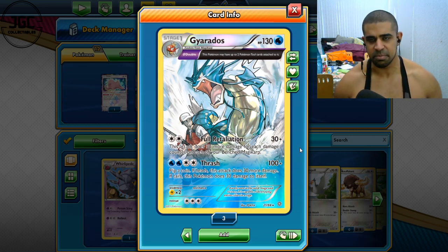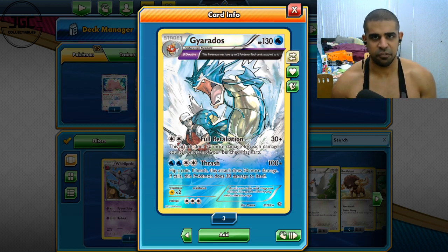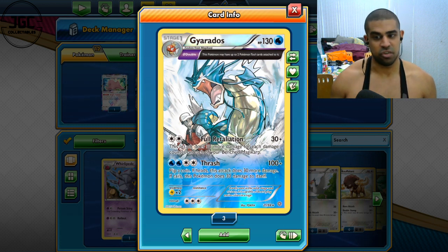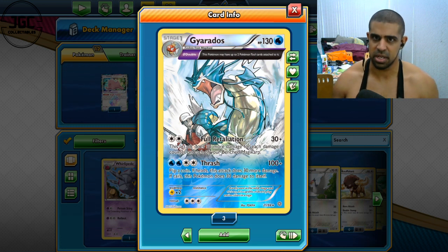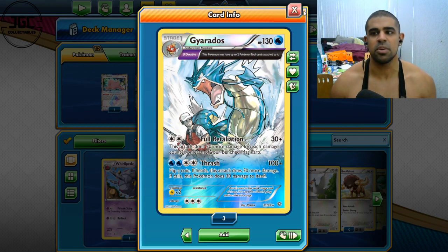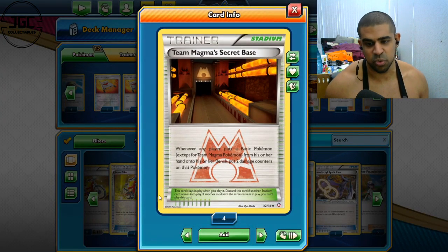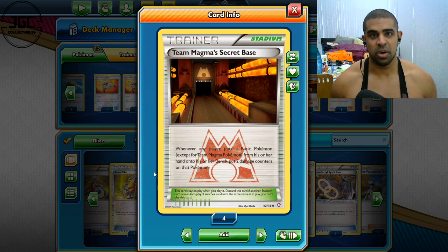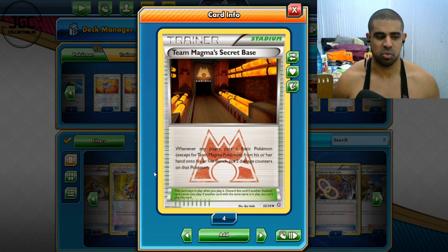We've got Gyarados here — for you young cats that don't know, it's a Stage 1 with 130 HP. Full Retaliation is our build-around: for a DCE, or 3CE, it does 30 plus 30 for each damage counter on your benched Magikarps. Now you might be thinking that sounds quite good, but how are you reliably getting damage on? Well, with Team Magma's Secret Base from 2015 — whenever any player puts a basic Pokémon down that's not a Team Magma Pokémon, they take 20 damage. So all you do is put your Secret Base down first, and then all your Magikarps are going to have 20 damage on them.